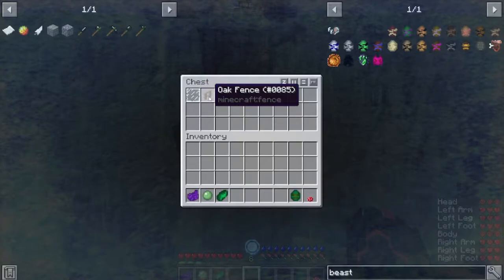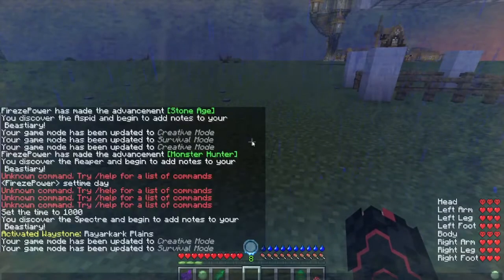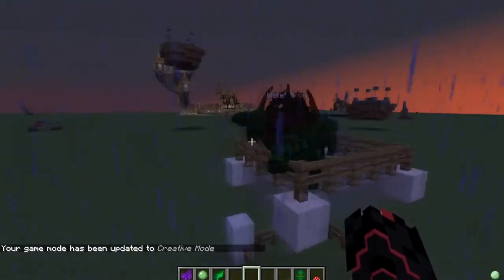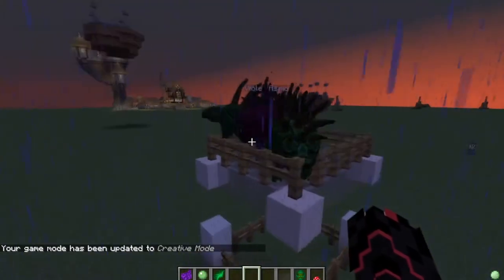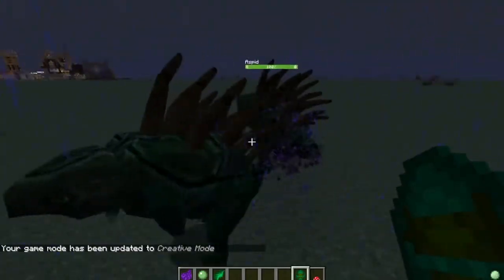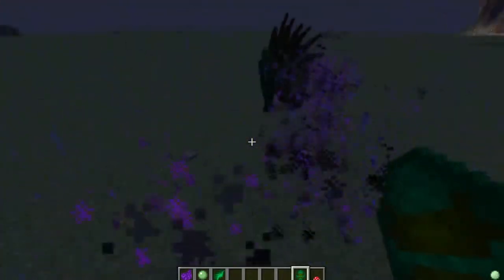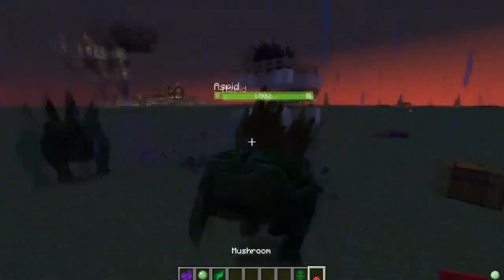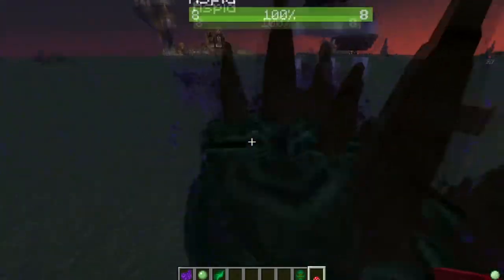The main things you're going to need are oak fence and glass pane. I'm going to go into creative mode so I don't die of cold. Basically, this is what we're looking to build. But first, in survival you want to get two Aspids, and once you have them you're going to breed them. You breed them using mushroom and bring them close together.